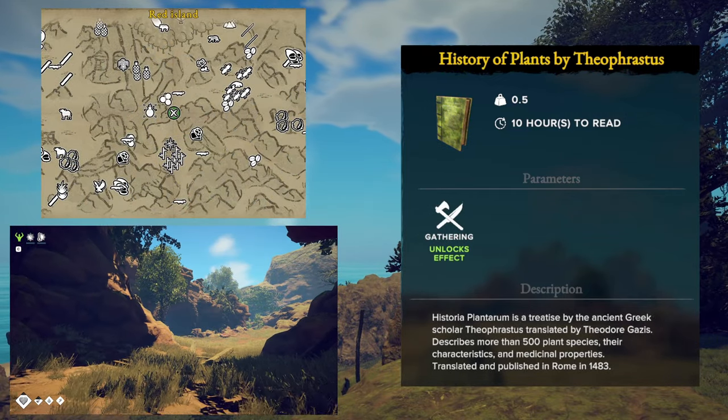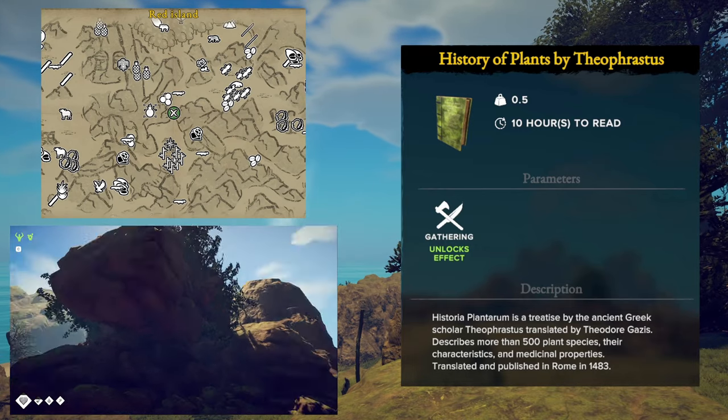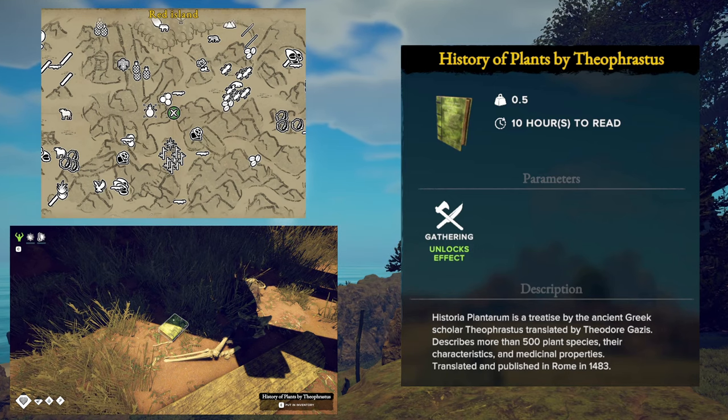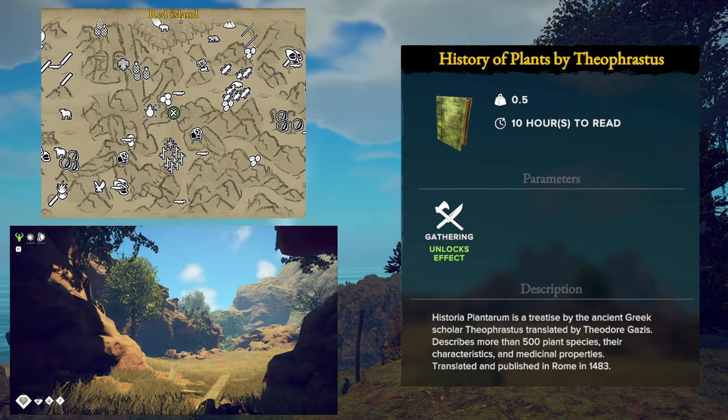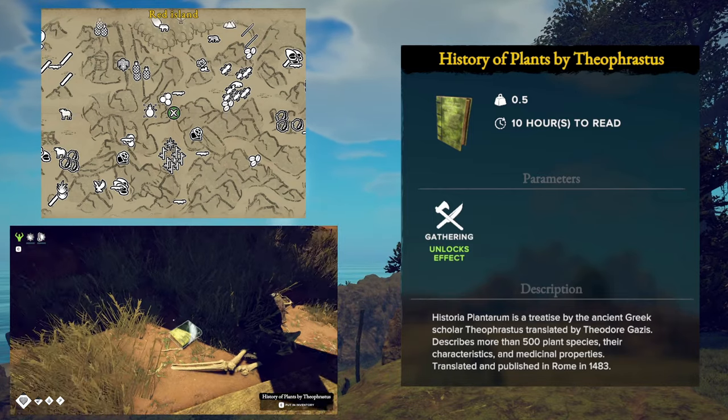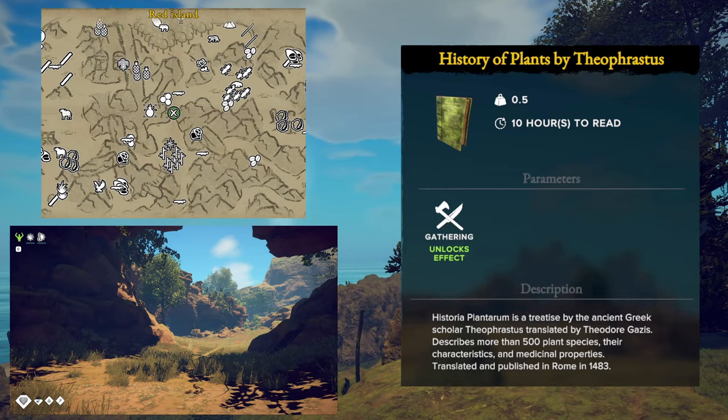The second of the skill books on the Red Island is for the Gathering skill and it is called A History of Plants. It is located just to the south of the first skill book, but all the way on the ground in the jungle underneath a stone arch.